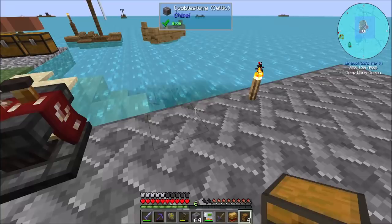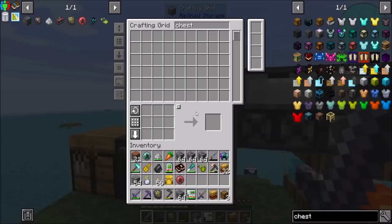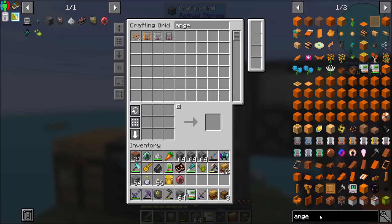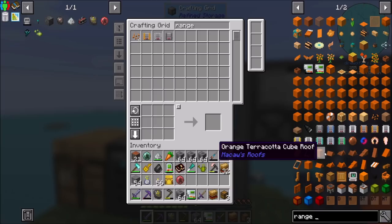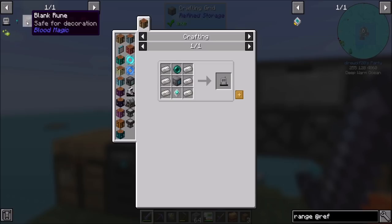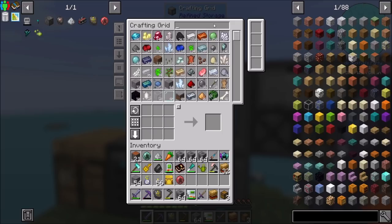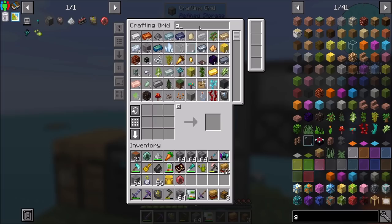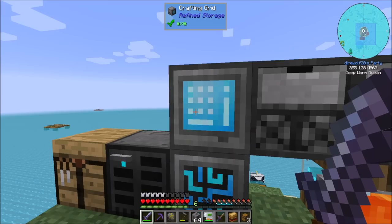I wouldn't mind getting a wireless system for refined storage. How hard would it be to get a wireless setup? Because I'm tired of having to run back and forth. If I wanted to add a wireless transmitter and wireless crafting grid — is that all I really need? Probably, though I might need some range add-ons. But that requires enderpearls, and I don't think I have a single enderpearl. These also require enderpearls, so I need two enderpearls to get these going.